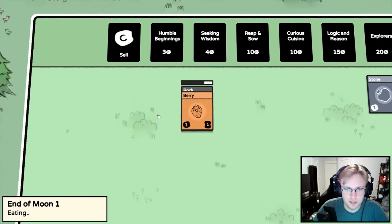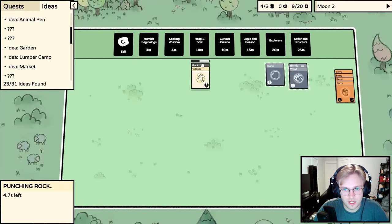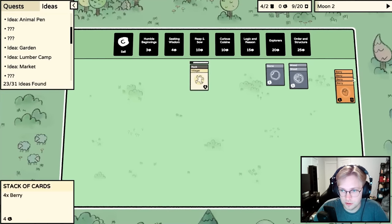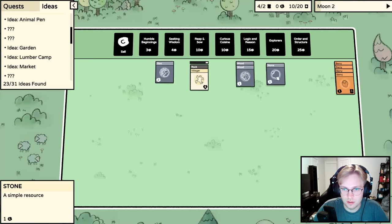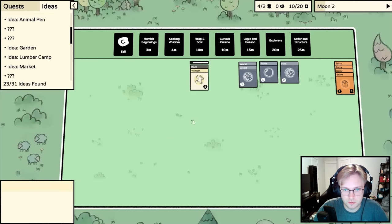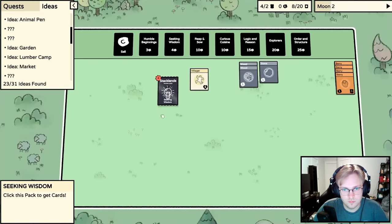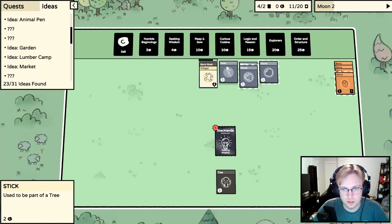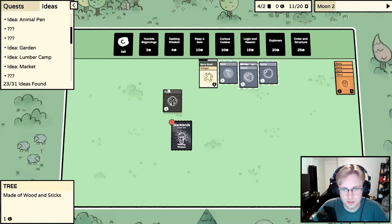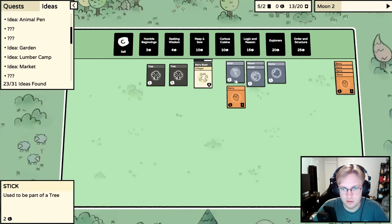Alright, let's feed our villagers some berries. At the end of every day you have to feed all of your villagers — if you don't have enough food, your villagers die. If your villagers get killed and you have none left, that's how you lose. Your main goal is to build up resources so villagers can get more resources and you can fight what comes at you.